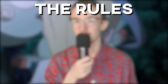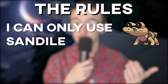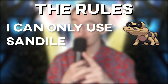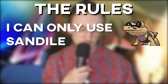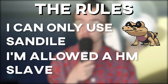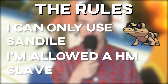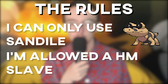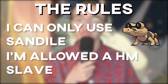So what are the rules? I can only use Sandile in battle - he's the only Pokemon I can use. There's one instance in the game where I can only get through with a double battle, but other than that, Sandile is the only Pokemon I can use. I'm allowed to have a Pokemon as an HM slave - say I need to use Cut or Surf or something. Because it's hard to delete HM moves in Gen 5, I've decided to just have a Pokemon that learns all the HM moves, which means I can keep Sandile's moveset good.